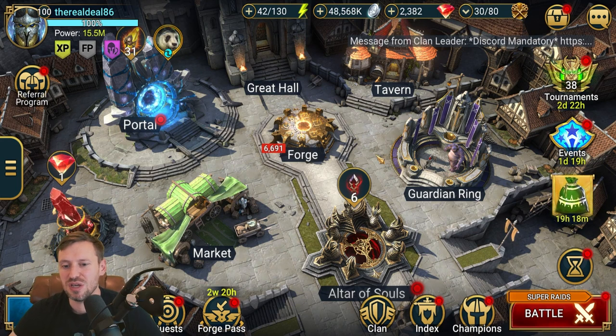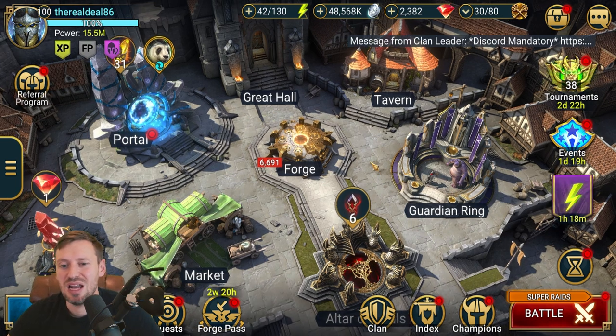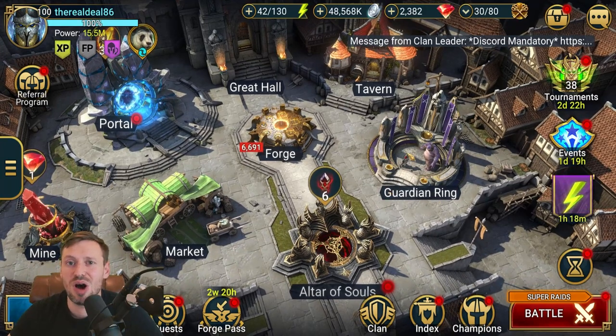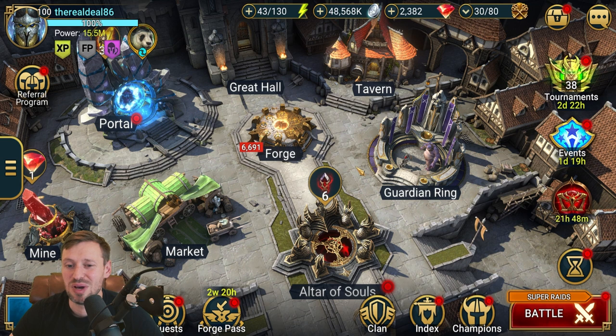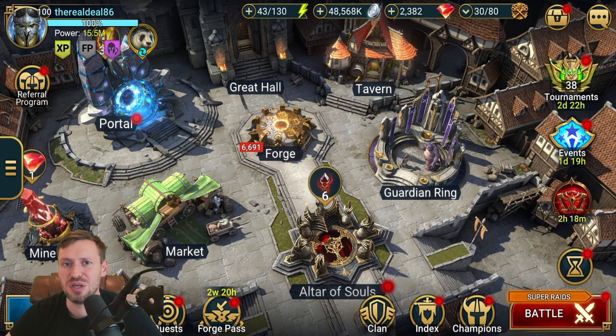If you guys have any tips and tricks please drop a comment below — I'd love to hear them. Let me know how fast your Arbiters are so I can gauge how fast mine is. Mine's only at 360 at the moment, and I'd love to get to 370 or 380. In live arena I'm sometimes playing against top-level players whose Plat and Kymars Warlords are even faster — I'm guessing around 400 speed, which is just crazy. Thank you so much for watching, hope you enjoyed the video. Please leave a thumbs up, smash that subscribe, and I'll see you in a video soon. Peace.